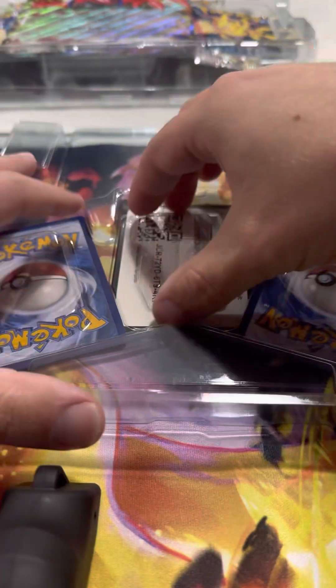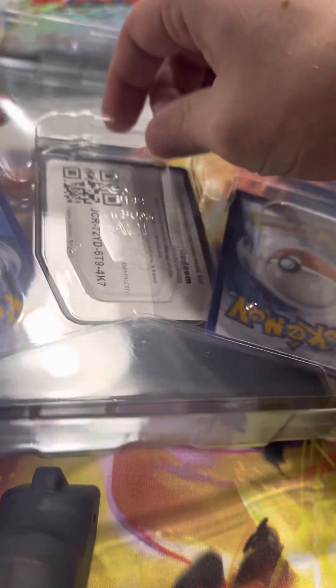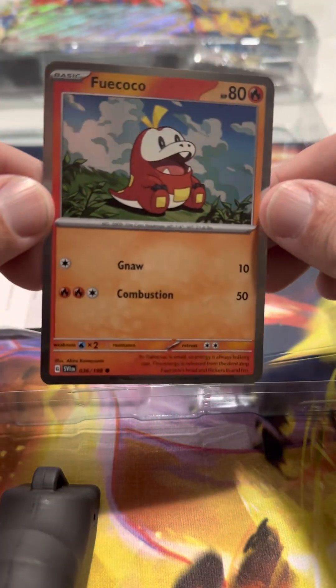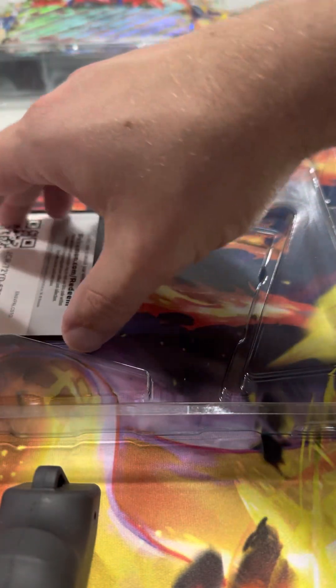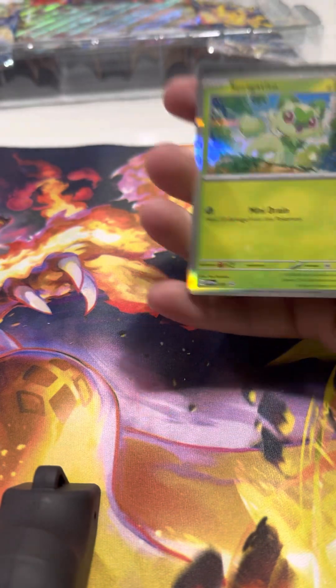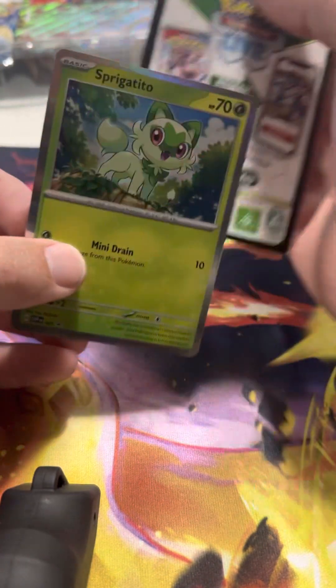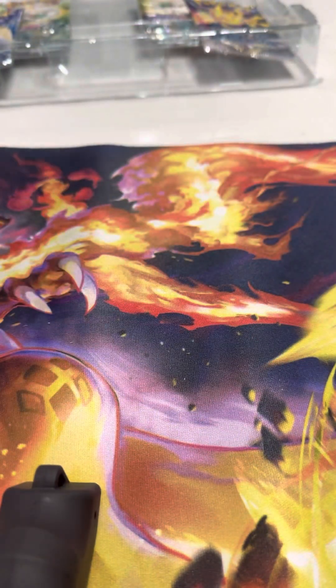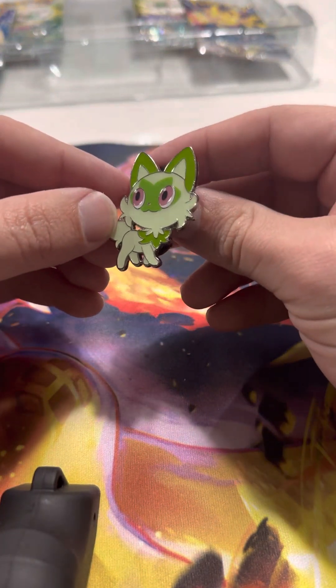So let's start with those, actually. I'll give you guys this code card that's in here — there it is. First up, Quaxley. I like Quaxley, but I don't like what he evolves into. Fuecoco — this is my son's starter. He picked Violet, I picked Scarlet. And I went with Sprigatito, which is why I picked the Sprigatito box. Is this a good sign? Code card — let's find out. I think we got the Cariadon Jumbo EX. Back to the EX cards. And I can't forget the little Sprigatito pin — as my daughter keeps saying, it's cute.